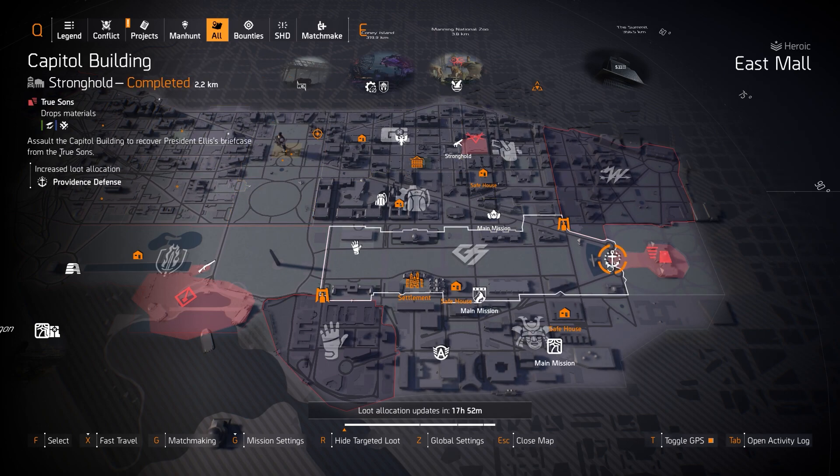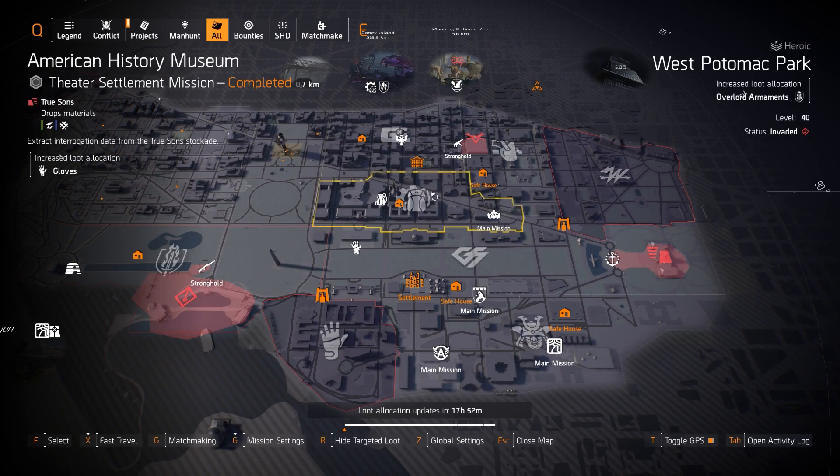Providence Defense at the Capitol Building — yesterday it was the Summit where you could farm it on Legendary, but today you can farm it on Legendary at Capitol Building and try to get some god rolls of Providence Defense or the Sacrifice with Perfect Glass Cannon, if that's something you like running.